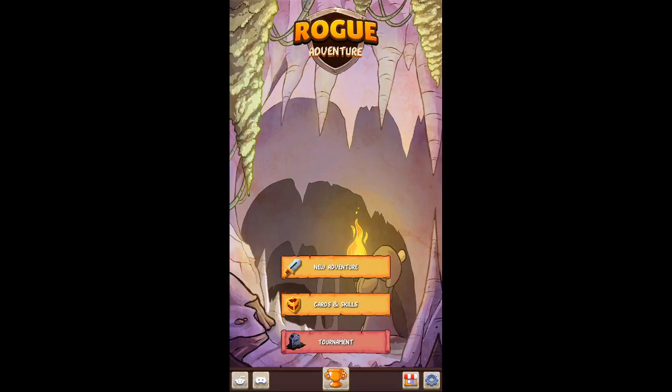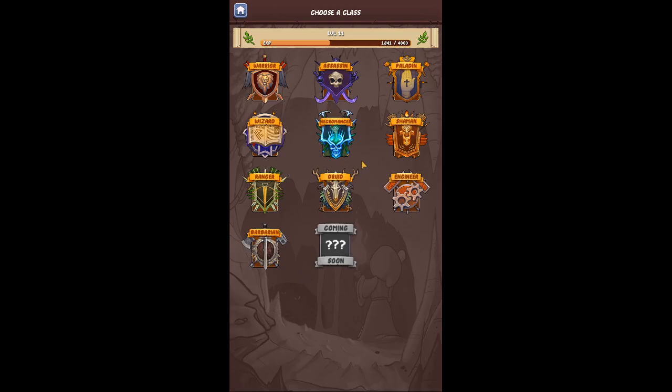Welcome back, ladies and gentlemen. This is Twisted Teach, your host here for Rogue Adventure Beginner's Guide — getting every single class in Rogue Adventure to Inferno level 10 and unlocking all the class bonuses. Today we will be covering Paladin Normal and Inferno 1.